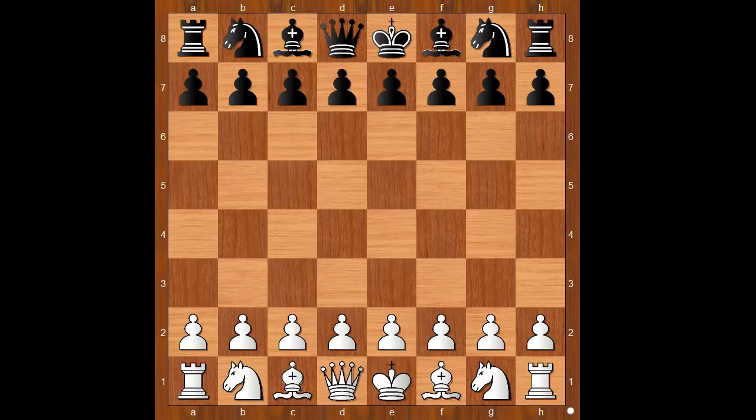Anything important happened to you in 1966? Fischer had the white pieces and he started with e4. Larsen played Nf6, the Alekhine Defense.